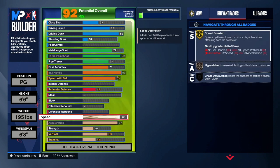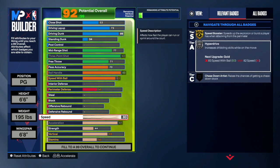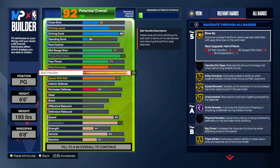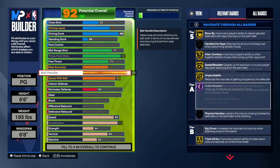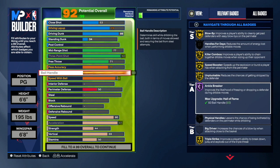Next we want to upgrade speed to 80 so we can get silver Hyper Drive. I feel like Hyper Drive works this year — I see it pop up on my 6'2 point guard when I dribble. So we're going to go up to 80 speed to get Hyper Drive on silver. Now the 6'6 has good playmaking — we will get Handle for Days on gold on this build once we upgrade stamina. We also get Ankle Breaker on hall of fame, and ankle breaker is a good badge this year.